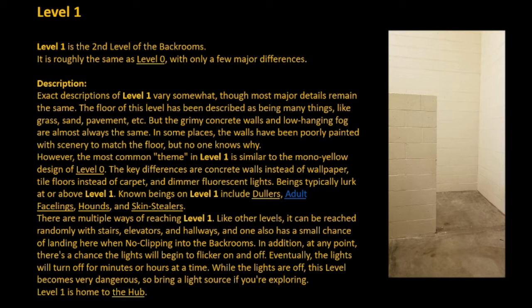However, the most common theme in Level 1 is similar to the mono-yellow design of Level 0. The key differences are concrete walls instead of wallpaper, tile floors instead of carpet, and dimmer fluorescent lights.